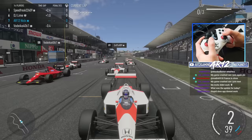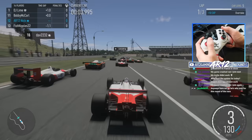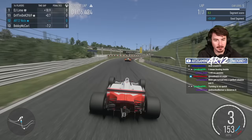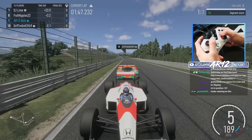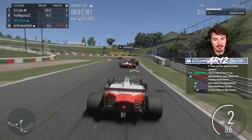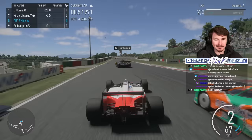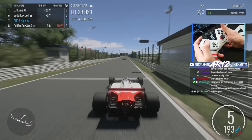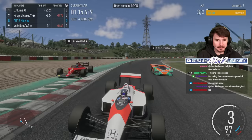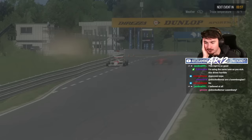We're starting pretty much dead last with all of the other X-Class cars. I got boxed in so bad. You don't really think a 787B brakes early until you're racing one in the fastest car in the game. The turning is definitely faster than it was before - I'm just going to send it up the inside on the 787B. This car is definitely way better in the corners than the last one, but it's still not my perfect driving style. DJ says he's using the same tune as me and it drives horrible.